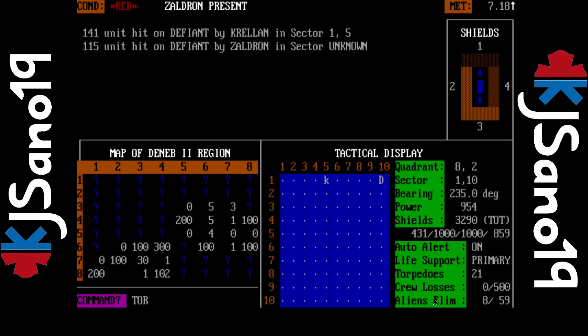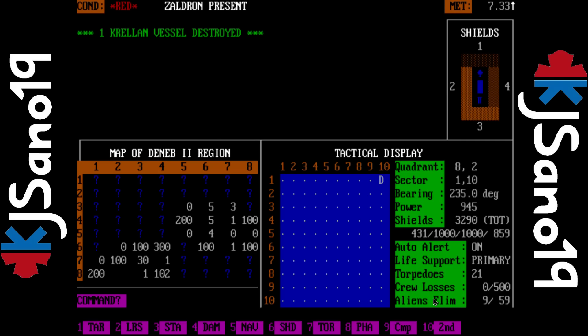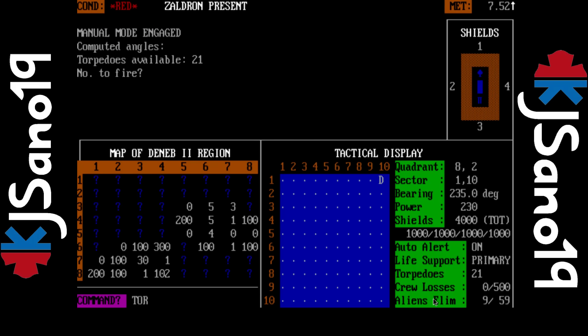He actually hit me on shield four — which way am I facing? 230. How did he hit me on shield four? He's straight down. Let's try F7, let's go manual mode. I'm gonna do two of them — one's gonna fire directly at 270 and one at around 230.